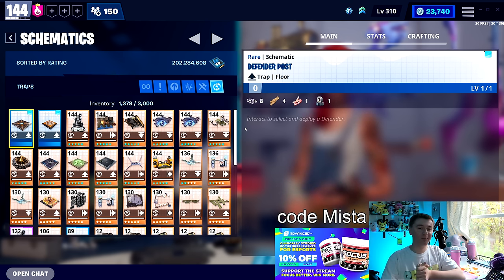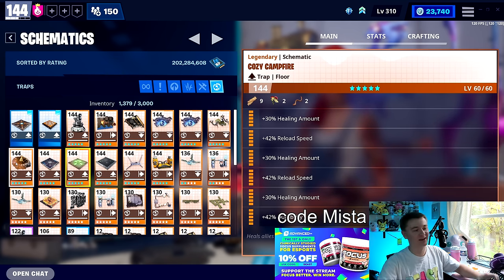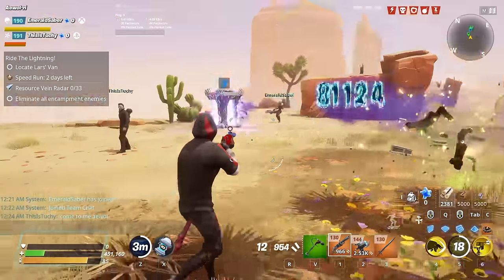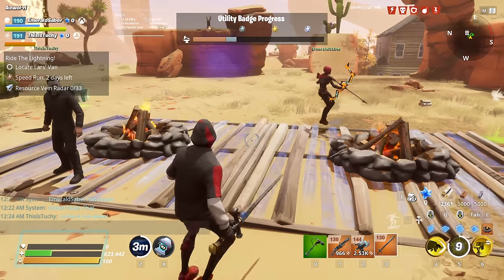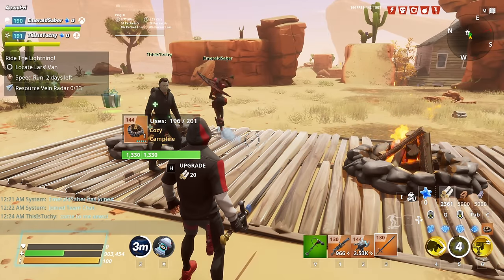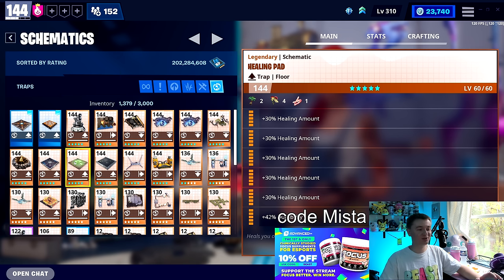Our number 10 position is the healing pad and the campfire — a tie break right away. These traps function identically: they keep you alive. The cozy campfire heals for a lot less and decays over time, so you have to use it or lose it. It affects teammates, which is great, and it's cheaper — so it's the best budget pick. However, the healing pad heals for a lot more and waits, so it won't decay throughout the mission; you have to actually use it for the trap to break. The healing pad is a bit better generally, but the campfire is right there next to it.